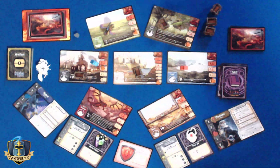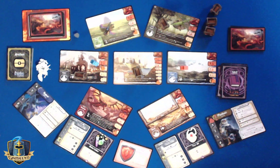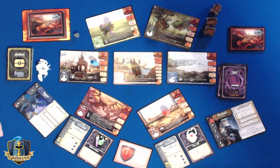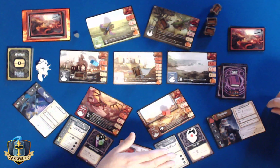Here we go. Red defender card. Because the coast's threat is at zero, I'm going to spend two of my action points to rejuvenate myself to full health — oh that's great. And then I'm going to move to the desert and spend two experience points using my First Aid skill to heal one health.